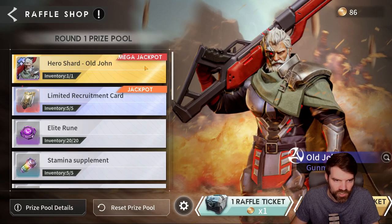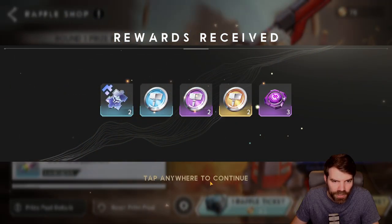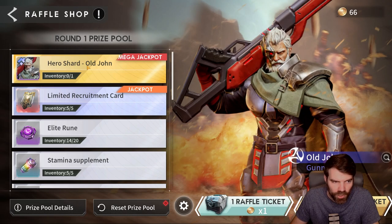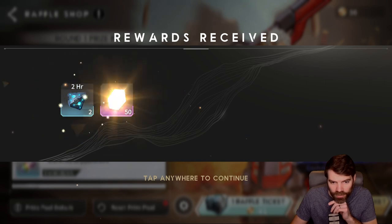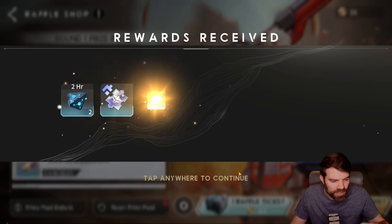You have a mega jackpot and a regular jackpot. You're not able to reset the prize pool until you get the mega jackpot, but you want to wait until you get the limited tickets because you're gonna be able to get all of those jackpots as long as you can kill the hell boss. You do need to purchase extra stamina — that's important. You can hit settings and change it to 10, 50, or 100 pulls. I do 10. I got the jackpot already so I could reset, but I still have five limited tickets in here, so I don't want to reset yet — I want to get all five of those first, then I'm gonna stop.